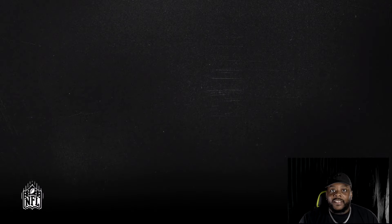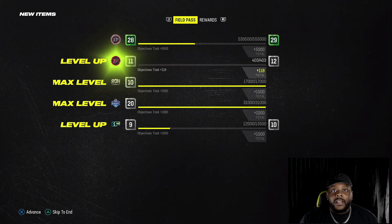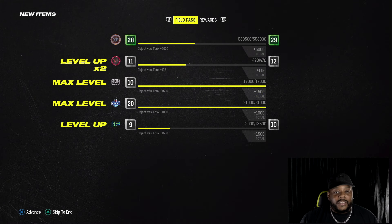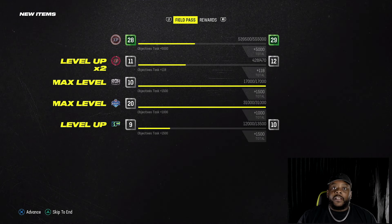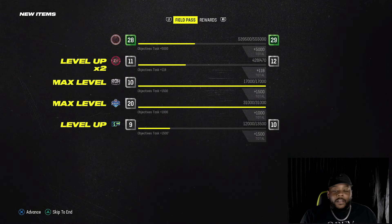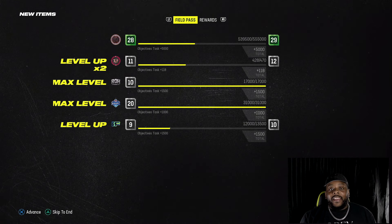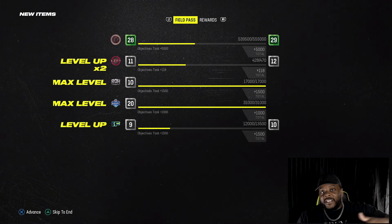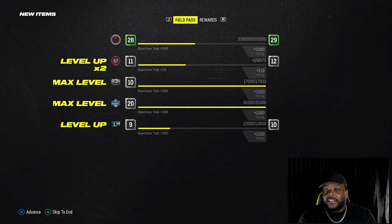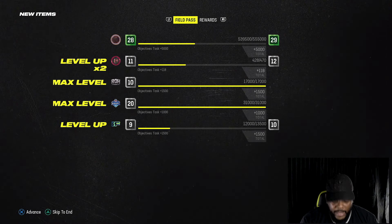Hope you guys enjoyed it. I love the upgrades we made to the squad — just getting better and better. First golden ticket added to the team. Let me know who we should add next. Just gonna keep grinding and building these coins up. I might change the whole team up again or sell the whole team off and start doing team builds — fastest players, slowest players, biggest players. We're grinding all the way to Madden 25. If you enjoyed it, hit that like button and subscribe if you're new. I'm out.